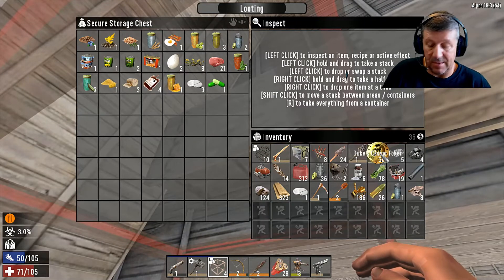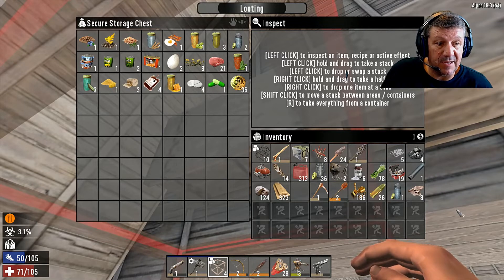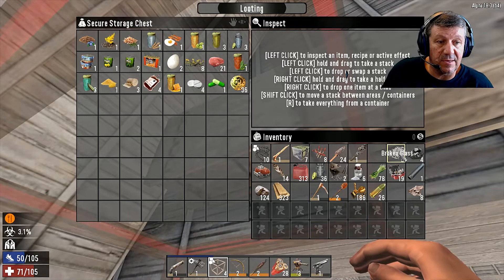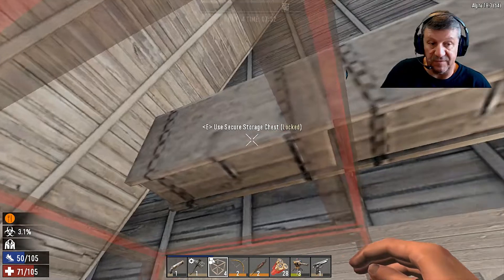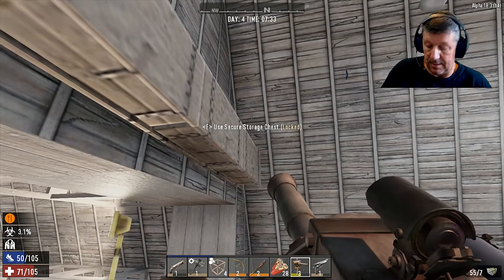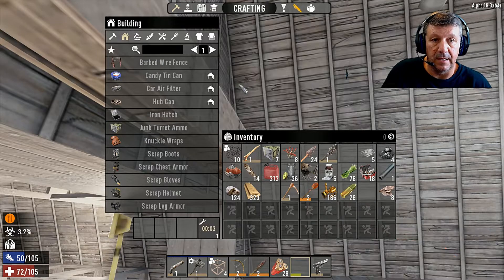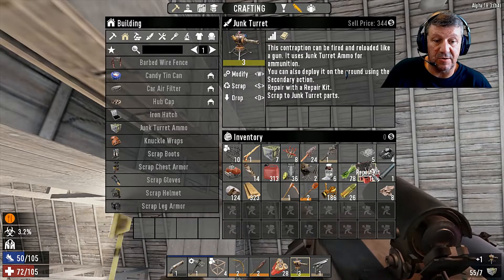What did we get? We got some more coins. Fill up my empty water jars. Got some tablets. Picked up some more bottled water. I do need to go and fill these jars as well. We got a repair kit which I think repairs that junk turret - let's find out. Can I repair it? Look at this - yes! How many repair kits did it use? Didn't use much either.